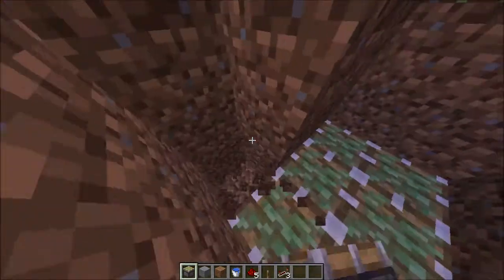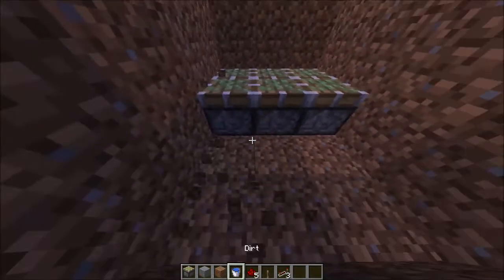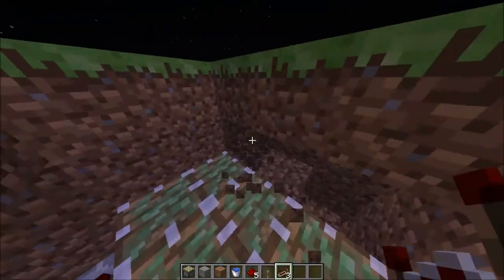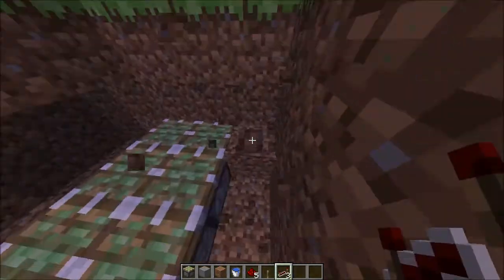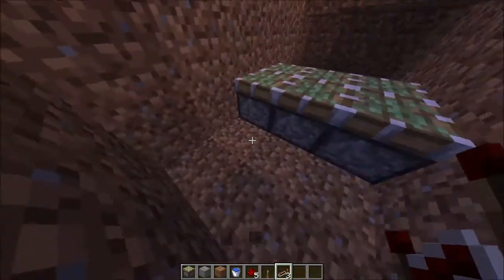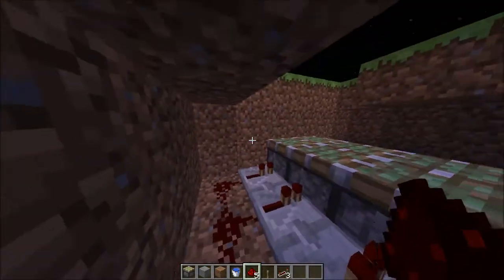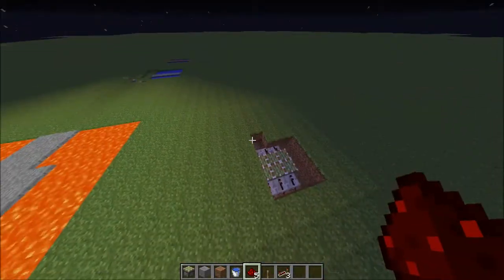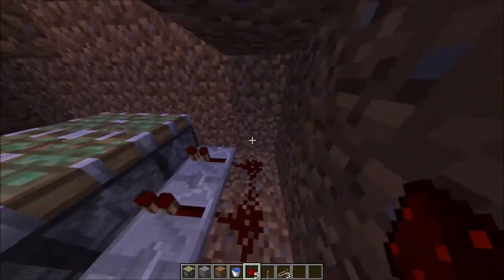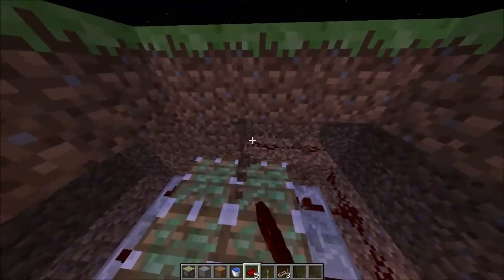And then I'm going to come down here and place the repeaters like that, and like that. And then what you're going to do is you're going to place redstone like that. And then I'm just going to pick this side to be my home or whatever. And what you want to do is you want to delete that block like that, and come up like that.